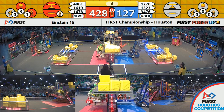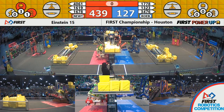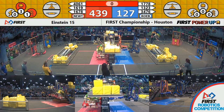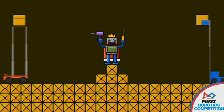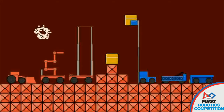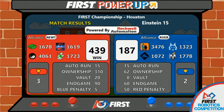Red Alliance have both bots up. Four seconds left. There go the Blue bots — two seconds, one. Defeating the boss was the Red Alliance, with a score of 439 to the Blue Alliance's 187.